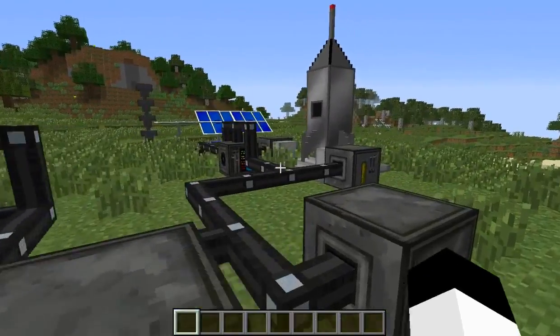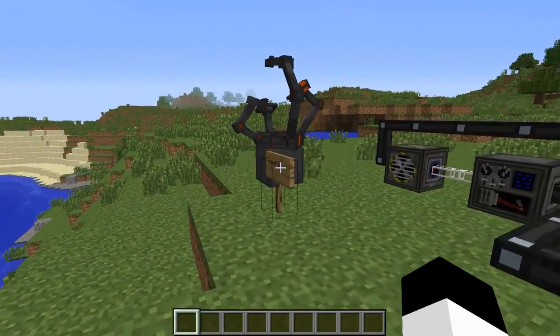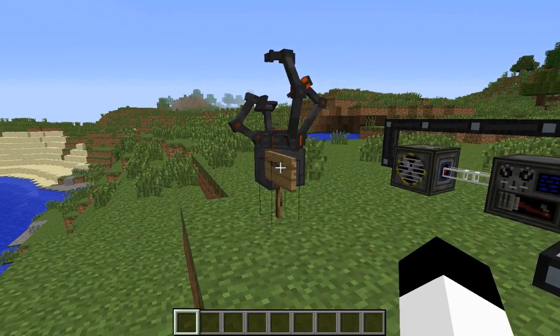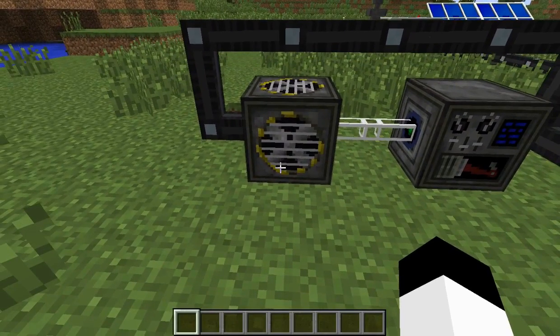The first tier rocket that you can make on Earth is the tier 1 rocket, which will allow you to go to the moon. Basically, you have to go and find one of the moon dungeons, kill the main boss there, get the key, and then find the schematics for the next rocket, and so on and so forth.